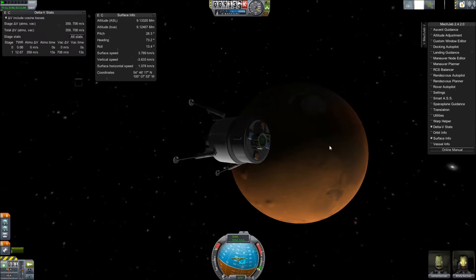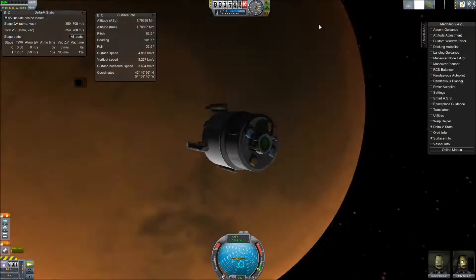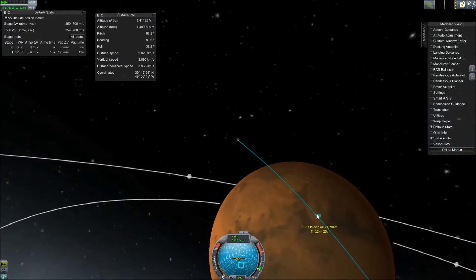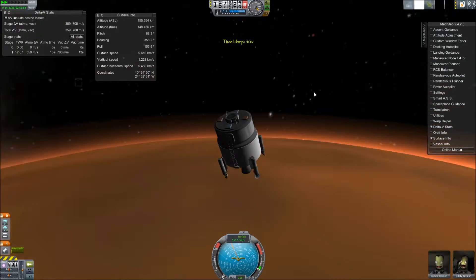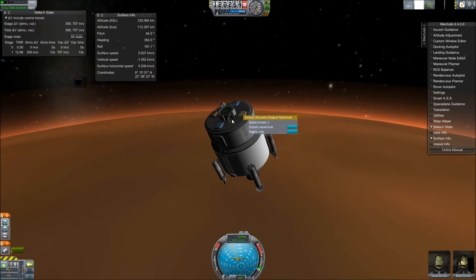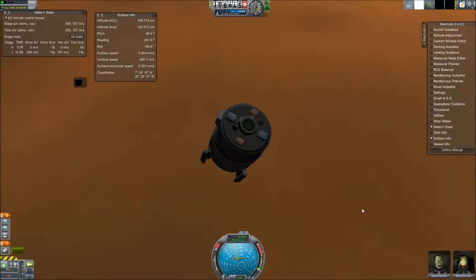I'll tell you the original intent of this mission and then what actually happened. The intent was to bring a two-Kerbal lander, land on Mars, and return to orbit. Once in orbit, I would then send another transfer stage, connect with CAS parts, and then we would go back to Earth. Then I could re-enter using the lander pod, because it has plenty of parachutes on it. That was the plan.